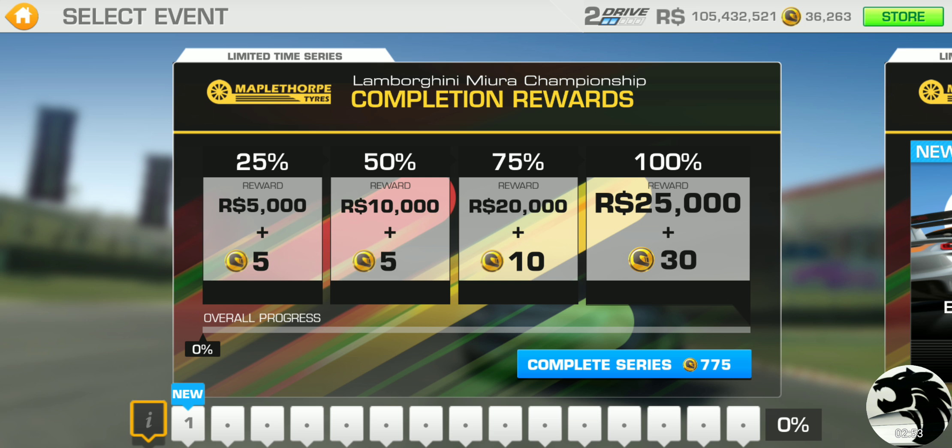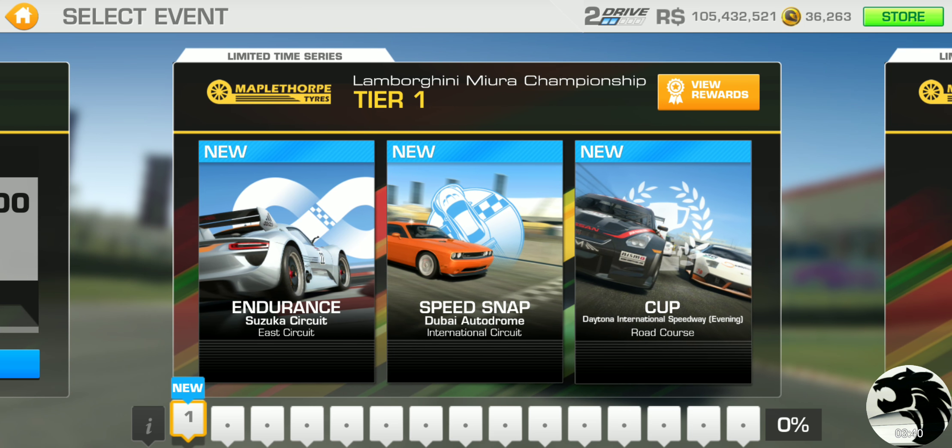You get 5 gold for 25% and 50% completion, then 10 gold for 75% completion, and then the last tier gives 30 gold in my case — or if you don't own the car, that's when you get to win it. In order to complete the series you have to bring your PR up to 37.1, which means spending quite a bit on upgrades.